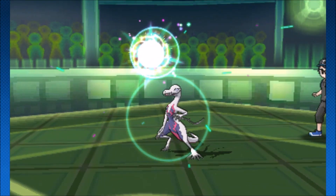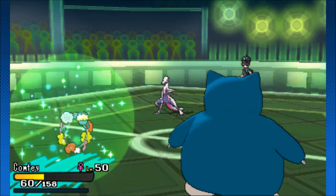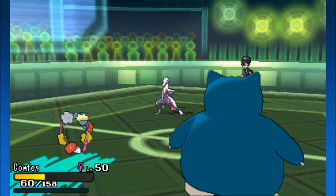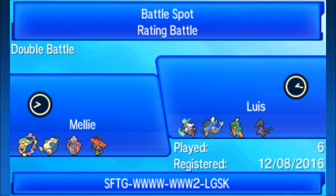In comes the Draining Kiss. We just saw the Comfey priority just grab bag right there - the best way of putting it. We went into the Synthesis, into Floral Healing, and then when we needed the damage - plus three Draining Kiss, deal with that. And that is going to be the end of the first battle. Let's go straight into another battle - this is something else right now.